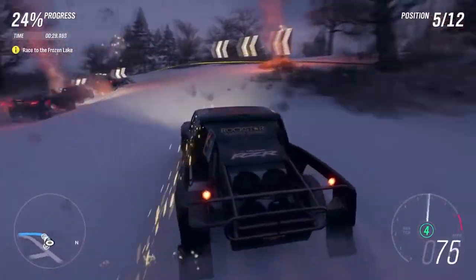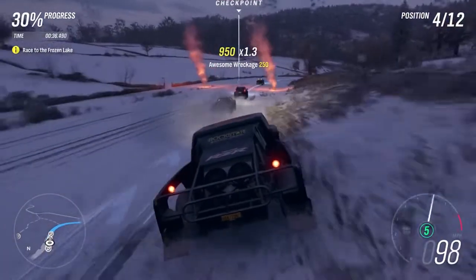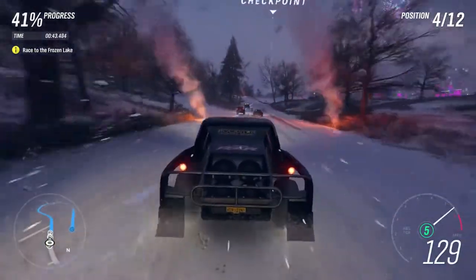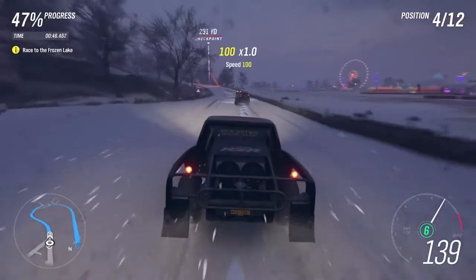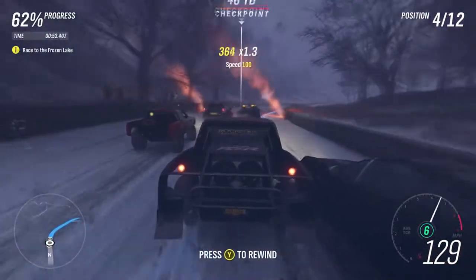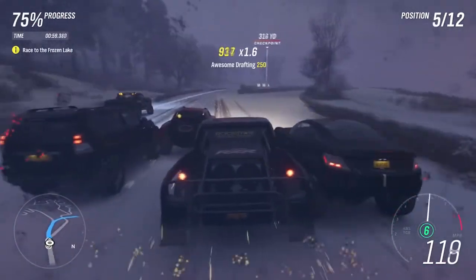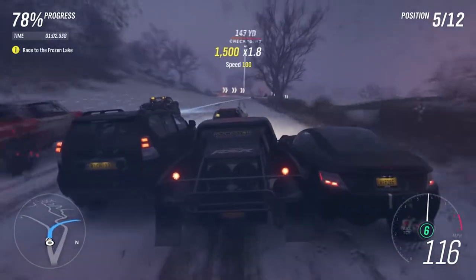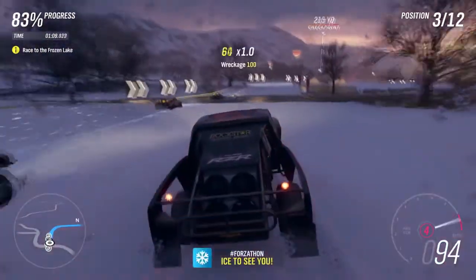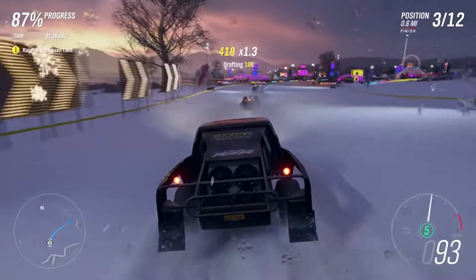For DLC: back in Horizon 3 they used to drop seven cars a month and had two expansion DLCs — I liked that. This year they have a new style which is two cars a week, ending up with eight cars per month, so you actually get more cars, which is pretty cool. The VIP is nice this year too — you get double credits and some super wheel spins and a house. With the car pass you get two new cars every week, and they usually release two pretty good cars at the same time.